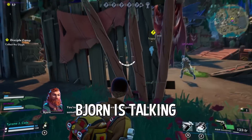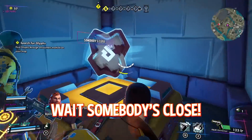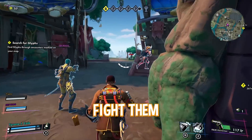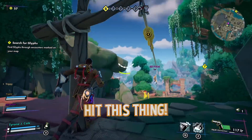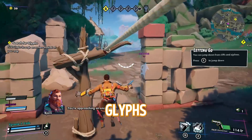You're still alive? Bjorn is talking shit already. I got the glyph! Wait, somebody's close — someone's right there. We don't need to find them, just run, hit this thing. They're shooting at me. Are you chasing us? We must get the glyphs, mama.